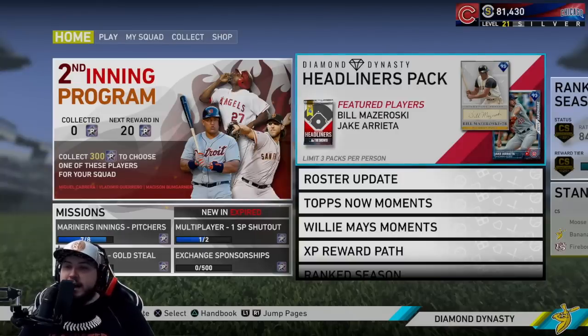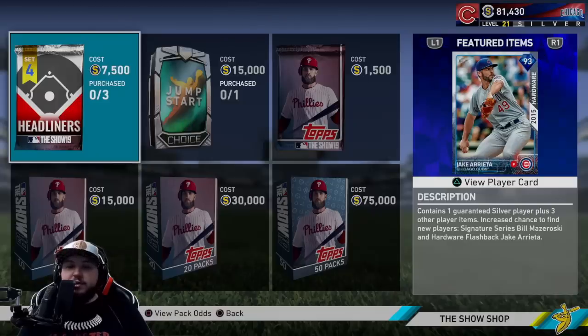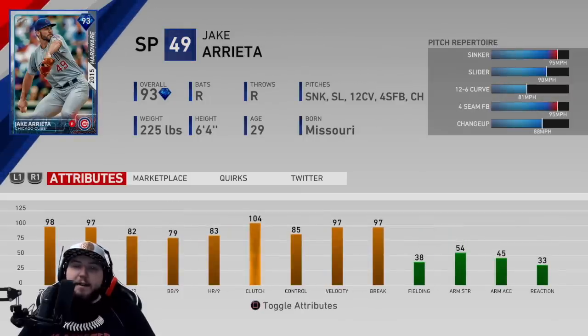The main point in this video is there are new people in the headliners packs — Bill Mazeroski and Jake Arrieta. You don't have to open up the headliners to pull these cards; you can open them in standard packs, and these cards will remain in packs for the remainder of time. Bill Mazeroski's card has 87 contact for strides, 94 versus lefties, power 66 and 65 — not terrible. At second base he can only play second base, 125 vision, 96 fielding, 75 arm strength, 91 arm accuracy, speed is 55.